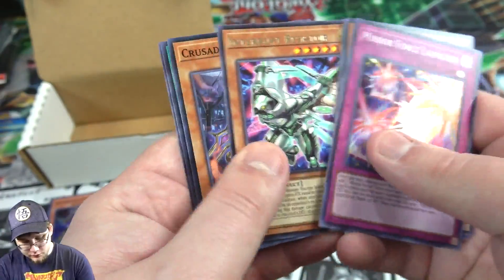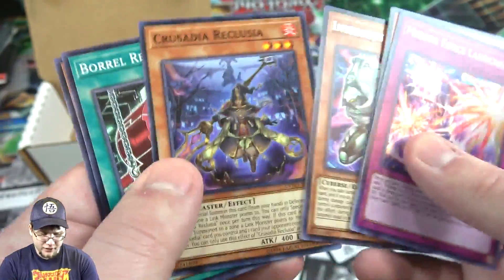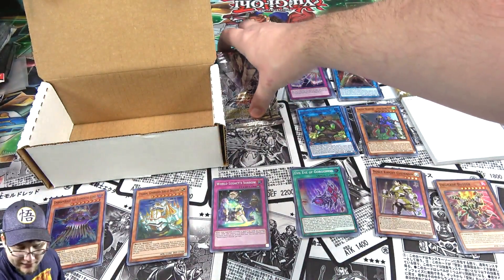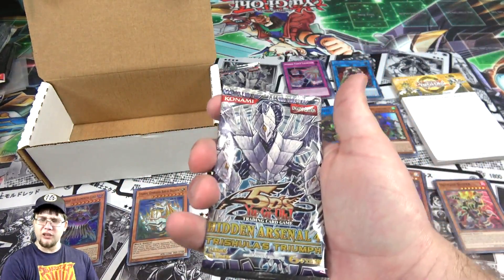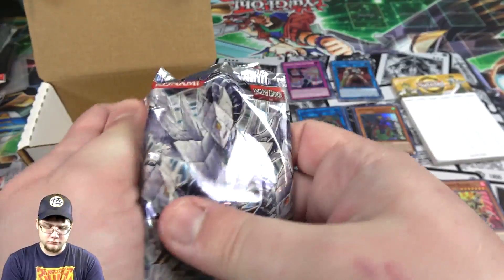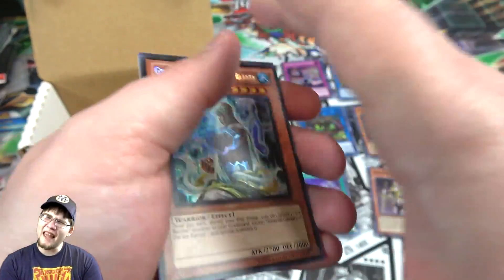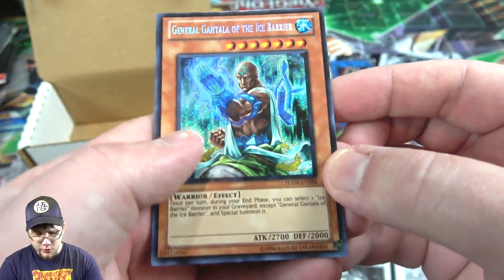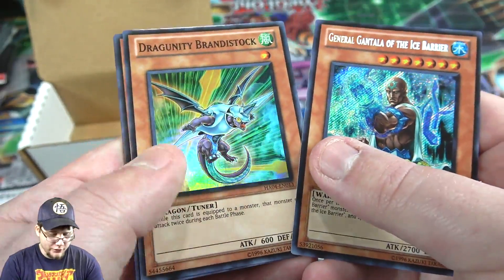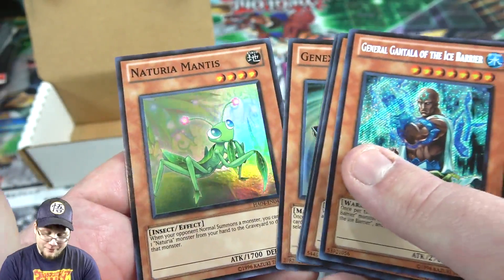Then we have Mirror Force Launcher. That name looks kind of weird on that card — kind of misaligned. And then we have our two packs of Hidden Arsenal 4. Can we get a Trishula? Or a Dragoonites Synchro? We actually got an Ice Barrier card — that's kind of cool. I always hope they get something new. We have General Gantala of the Ice Barrier. One of these days, they'll get new support. Randy Stock, Strawberry, Crusher, and Mantis.